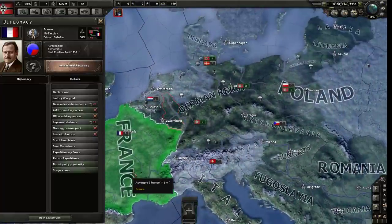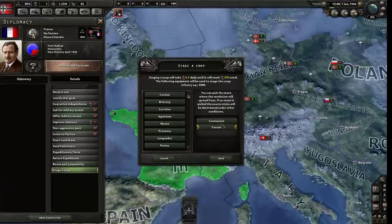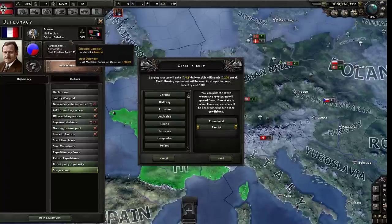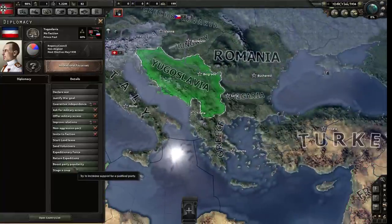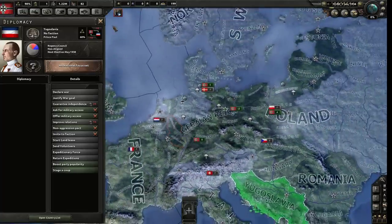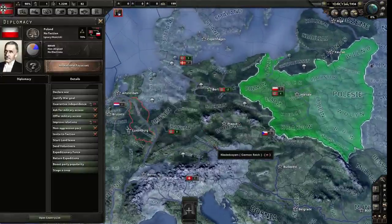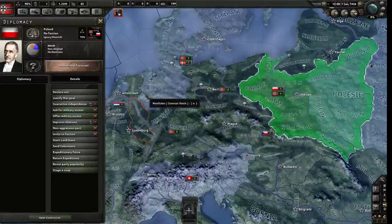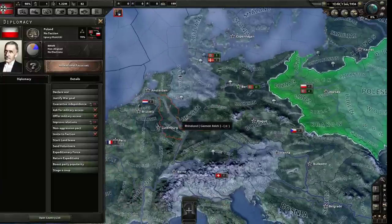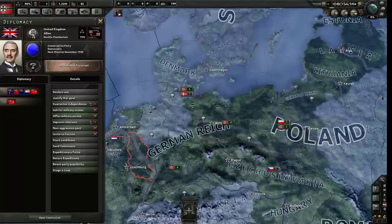You can also force the issue by staging a coup - it takes a lot of political power and requires sending many guns to that country, but you can cause a country to raise a popular coup in a government type not currently in power. As for Poland, there wouldn't be any point doing that - we can just conquer them. But we can't just declare war on Poland - here you can't declare war if you don't have an excuse, which is why there's the 'justify war goal' button.